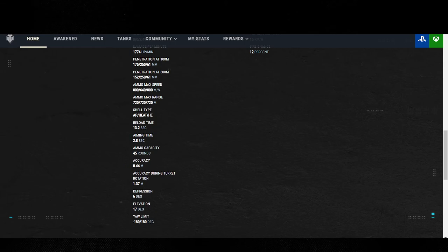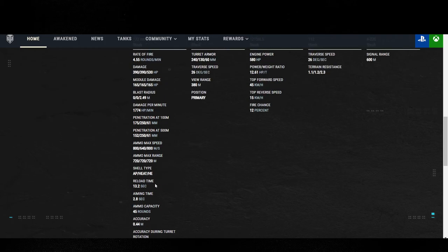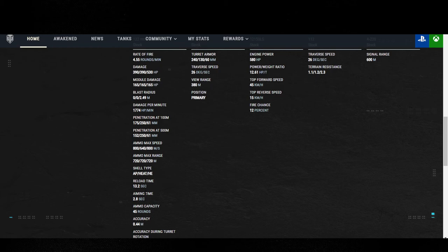Going to the 112: 2.8 aim time, 0.44 accuracy. However, the aim time on the 112 makes up for it if you run vertical stabilizers for accuracy. The biggest problem about this tank: the Death Chariot's max ammo speed is 800, 640, 800. I remember reading an article when the 112 was first released on PC — they stated the ammunition speed was specifically to help balance the tank out, so it's not overpowered inside its tier. This is outdated preferential matchmaking shell velocity.